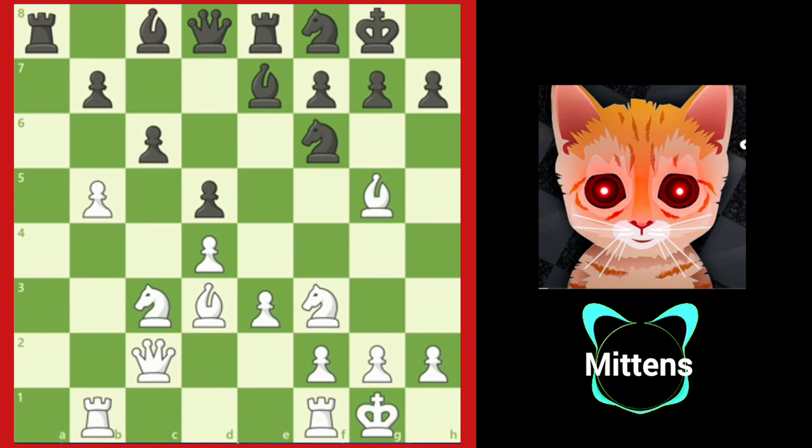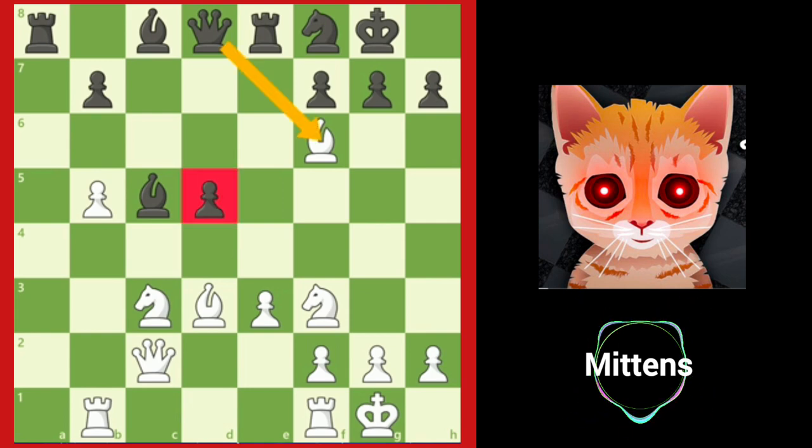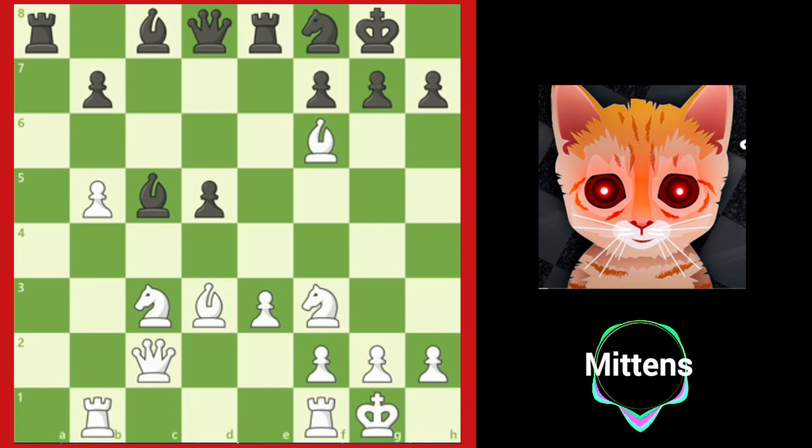If black advances the C pawn with C5, white plays D takes C5, capturing a pawn and isolating black's D pawn. If black tries to regain the pawn with B takes C5, black's position crumbles after B takes F6. The queen cannot capture the bishop without losing the D5 pawn, and after G takes F6, black's kingside structure is ruined and white will begin to put pressure on the weak D5 pawn with moves such as Rf to D1.